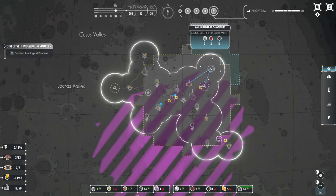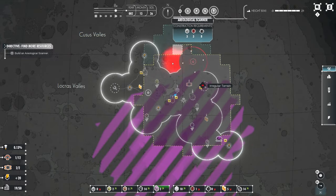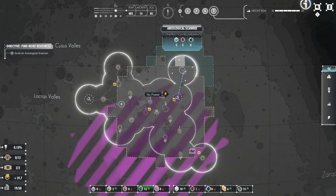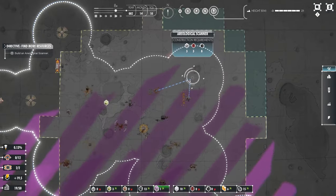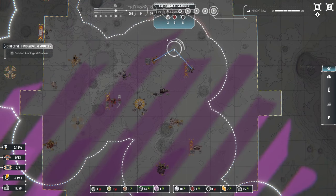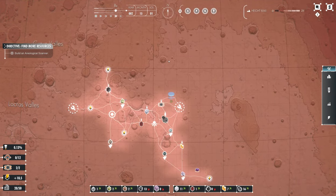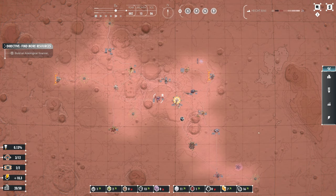From what I gather, the area within the yellow dashed boundary — kind of like a square with little bits pointing out like a jigsaw puzzle — that's already scanned. Not really clear, but I think we'll just build it wherever we want. I'll build it up here. My understanding is that it gradually scans each block one at a time, and eventually discovers more resources.